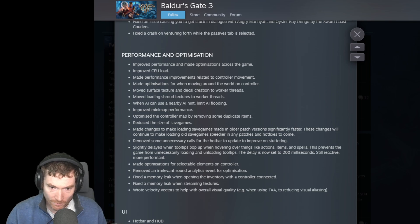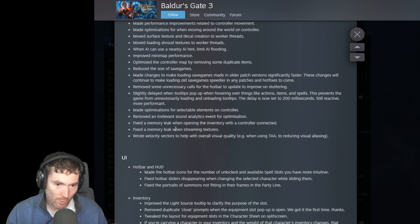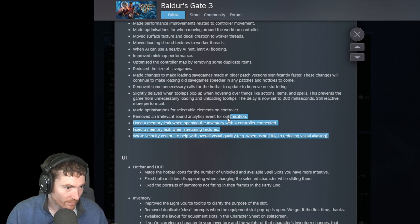Removed some unnecessary calls from the hotbar update to improve stuttering. Slightly delayed when tooltips pop up when hovering over items like actions, items, and spells - this prevents the game from unnecessarily loading and unloading tooltips. The delay is now set to 200 milliseconds. More optimizations for selectable elements on controller. Removed an irrelevant sound analytics event for optimization. Fixed a memory leak when opening the inventory with the controller connected. Fixed a memory leak when streaming textures. All of this sounds really good.